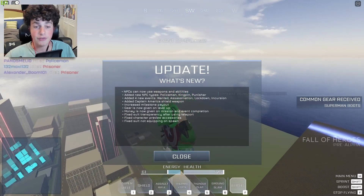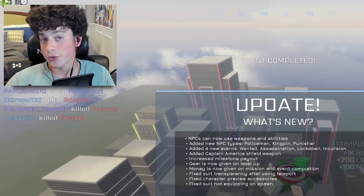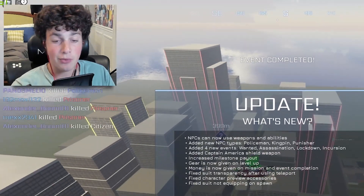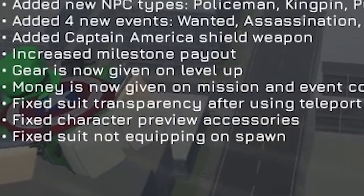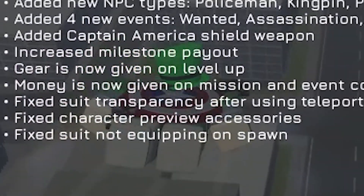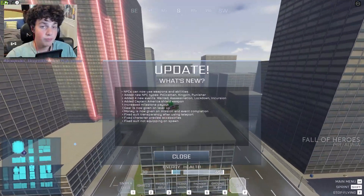We're gonna get to that literally right after this. We got the increase in miles payout. Gear is now given on level up, which is really big — when you level up now in the game, you can get more customizability options. Money is now given on mission and event completion, and then fixed suit transparency after using teleport.